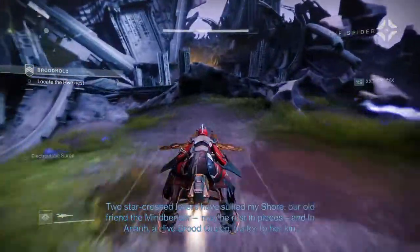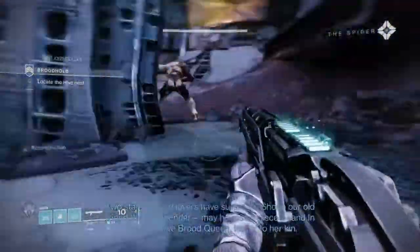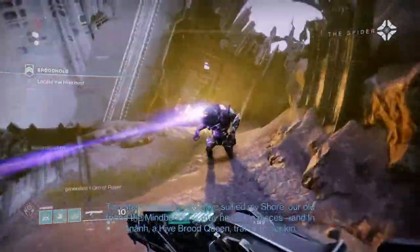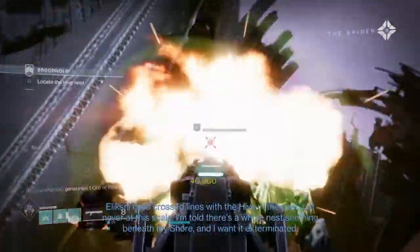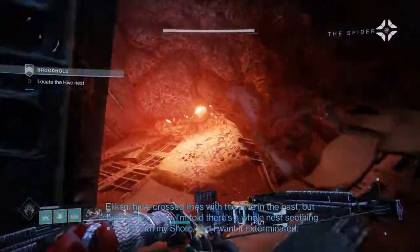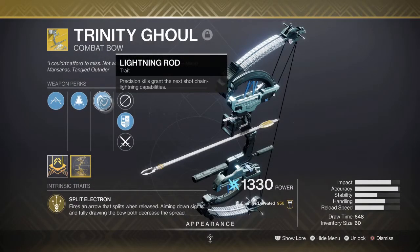You pop your Storm Trance — bottom or top tree, it doesn't really matter. I went with bottom tree for certain reasons I'll explain later in the video. You pop Storm Trance, kill stuff, get more damage with it, and when you kill enough things you get 50% of your super back. They added that at the beginning of the season and made it a little better. We're going to pair this with Trinity Ghoul.